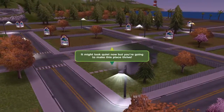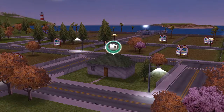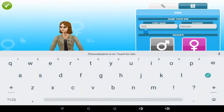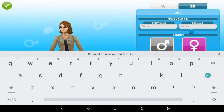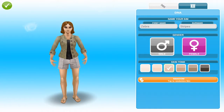Now I look right now, but you're going to make this place thrive. Let's just start by moving in your first Sim. First name — P-R-A. She's a female.